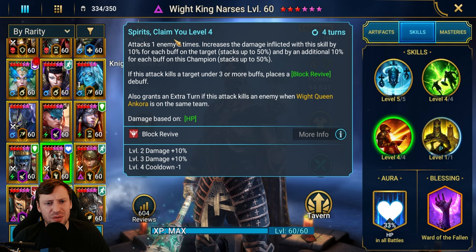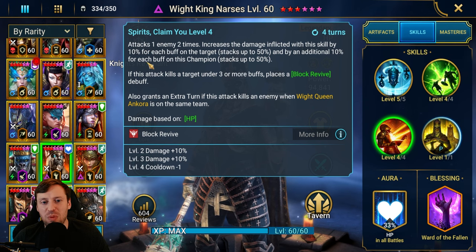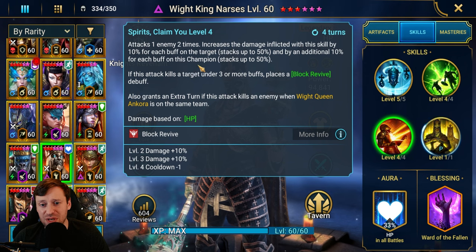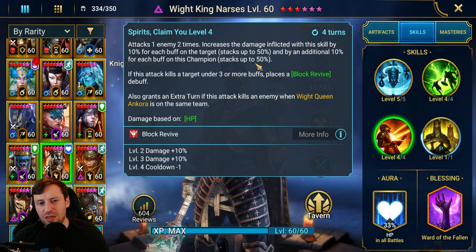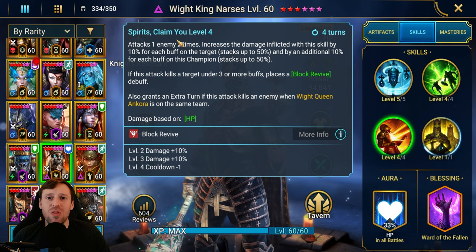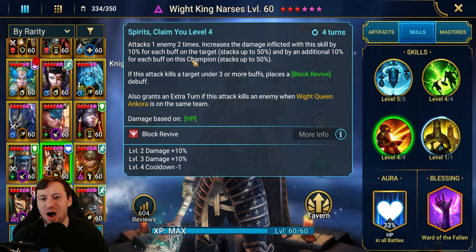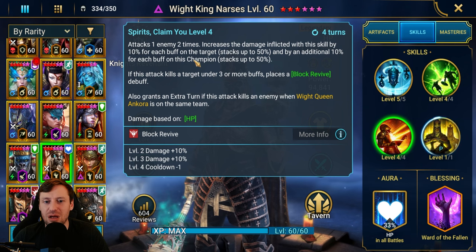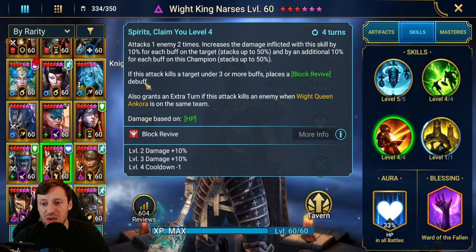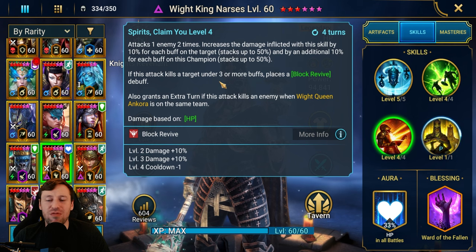His A3, Spirits Claim: attacks one enemy two times. Increases damage inflicted by 10% for each buff on the target, stacking up to 50%, and by an additional 10% for each buff on this champion, stacking up to 50% — so that's potentially 100% increased damage, and it's a double hit. If this attack kills the target under three or more buffs, it places a Block Revive debuff. Block Revive is such a strong ability — goodbye Wukong.